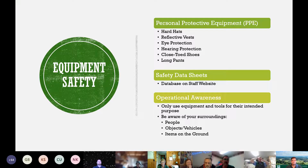Safety data sheets are provided on the staff webpage, and there may be a hard copy in your park. Before your park opens, check your files to make sure you can locate any material safety data sheet for cleaning supplies or equipment in your park. For operational awareness, use tools only as intended and be aware of your surroundings — people, objects, vehicles, and items on the ground.